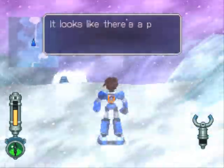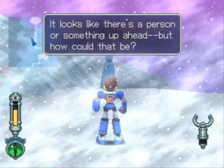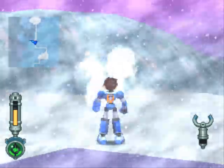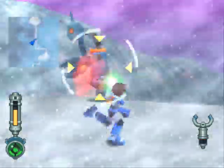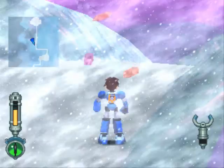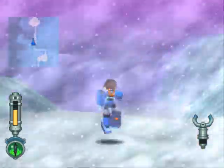It looks like there's a person or something up ahead, but how could that be? These enemies tend to leave you alone if you don't do anything to them. If you bump into them or shoot them, they get all mean and cranky. Basically, circling and shooting these things when they try to follow you will let you avoid damage. And they drop a nice amount, so it's not a bad deal.